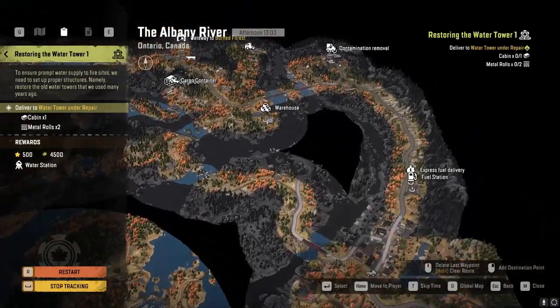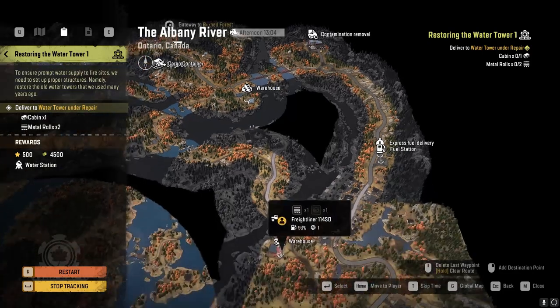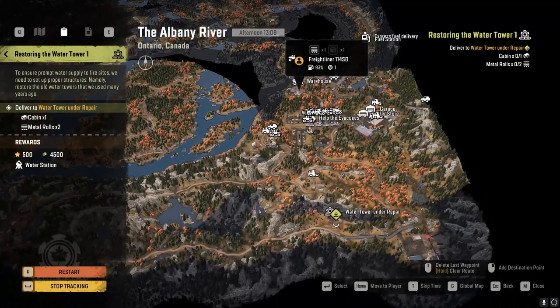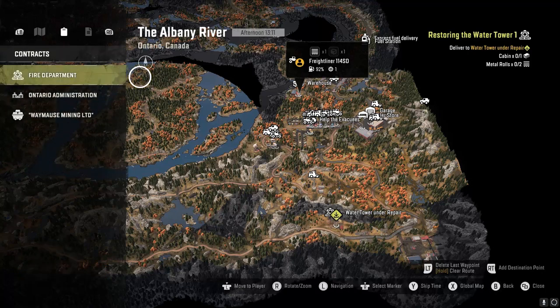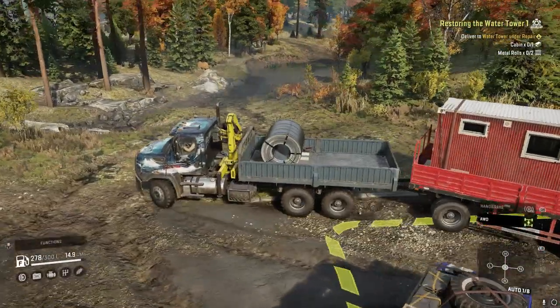Just to show you guys — this is the warehouse we were at. We just went across, followed the road all the way down to here. So this is the second warehouse we're at. We're gonna go meet up with this truck, put that metal roll in there, and then we're gonna go down. Yeah we'll take this road, we'll turn here and take this road up there.